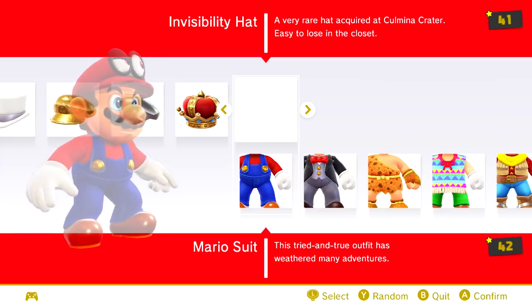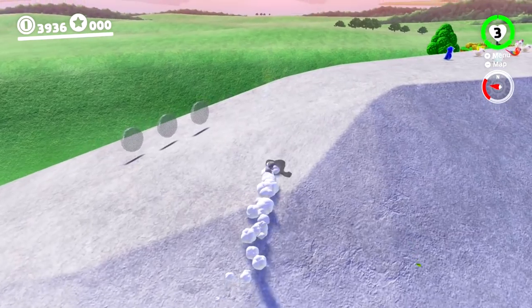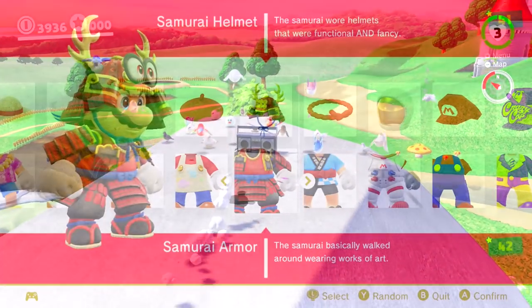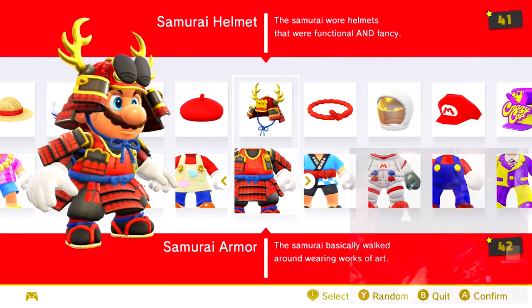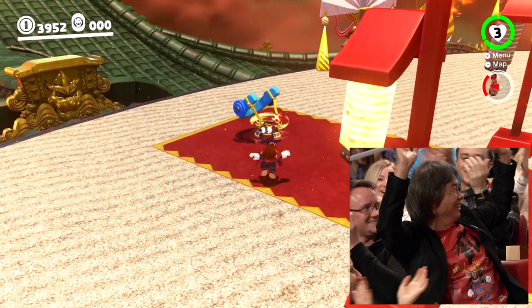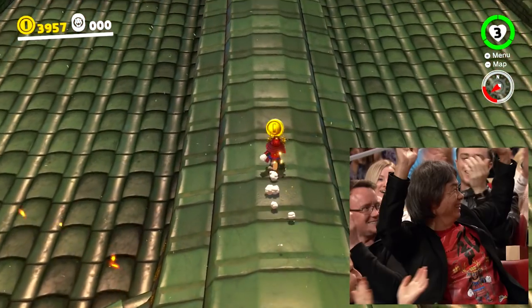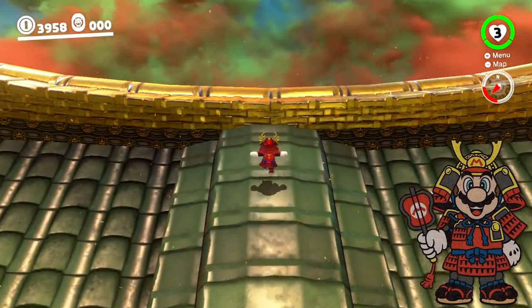The invisibility hat turns Mario completely invisible, which could be a reference to the Vanish Cap in Super Mario 64. The samurai outfit was seen on a shirt worn by Mario creator Shigeru Miyamoto on The Tonight Show with Jimmy Fallon during the debuts of Super Mario Run and the Nintendo Switch. This outfit was also seen on the final Club Nintendo Calendar.